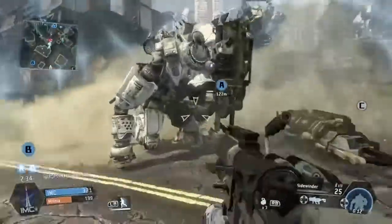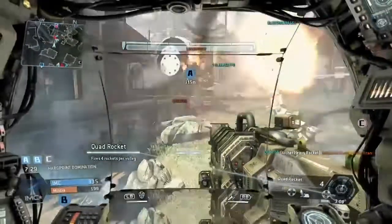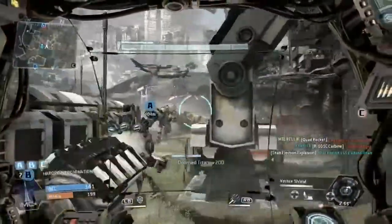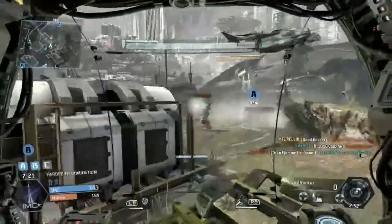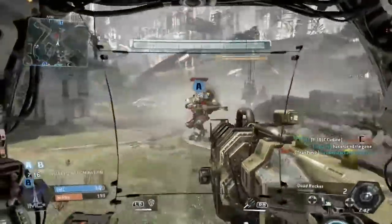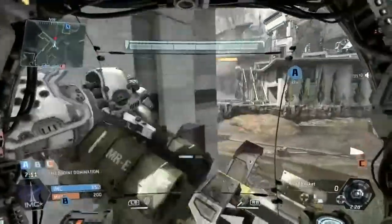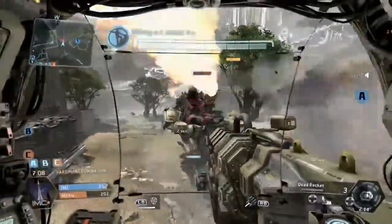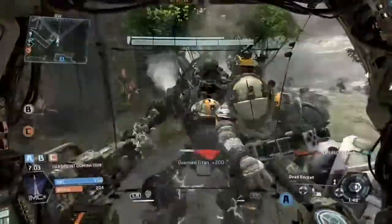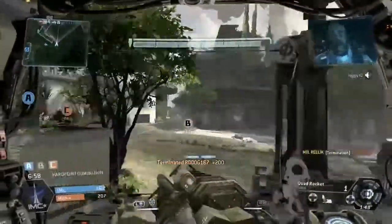We're losing Charlie. Transferring control to pilot. We've got Charlie. Friendly pilot on board. We're losing Brahma — friendly pilot is clear under sight. Tag six to all units: victory is imminent. The battle's almost over.